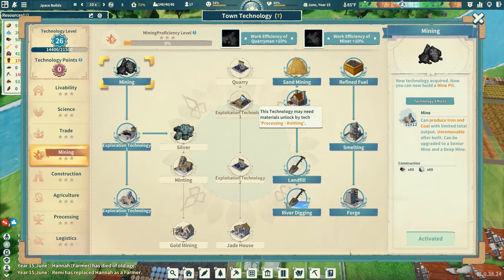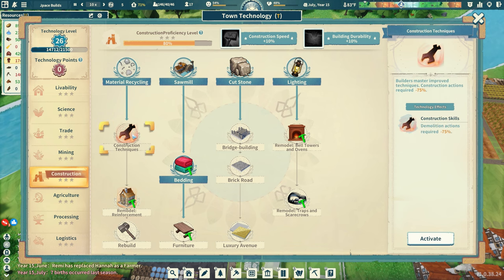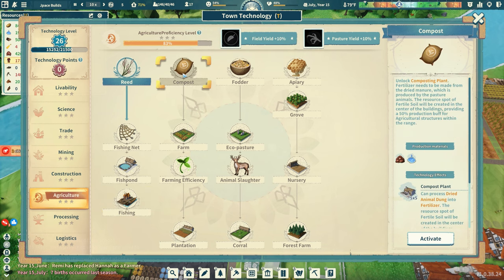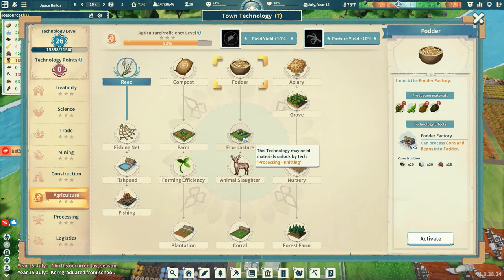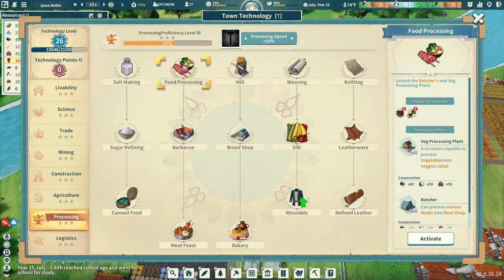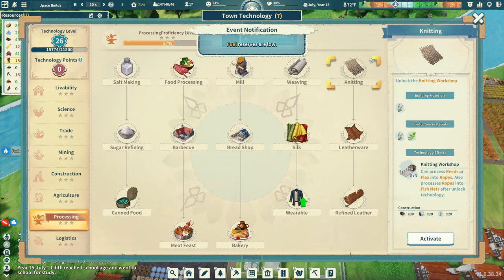Smelting, forges — those are all done. Silver, gold mine, jade house, quarry. Construction — got all those. Bedding is activated for a bedding shop but I need rope. Agriculture, fishing net, fish pond, fishing, compost, farming efficiency, fodder, animal slaughter. Processing — salt making, sugar refining, food processing — oh maybe knitting! Knitting workshop can process reeds into ropes. There we go, that's what we need — that's the next building.